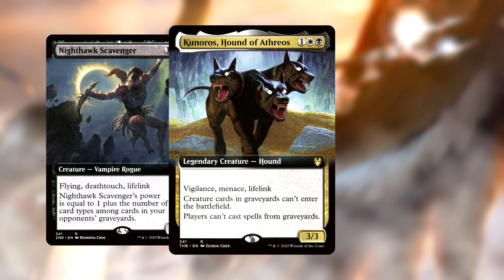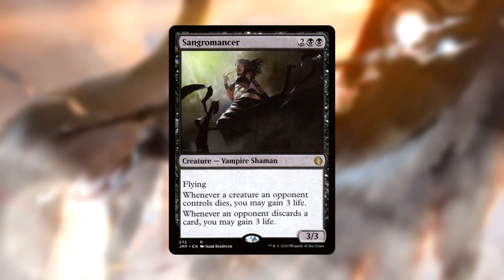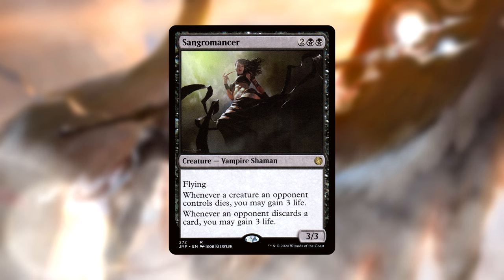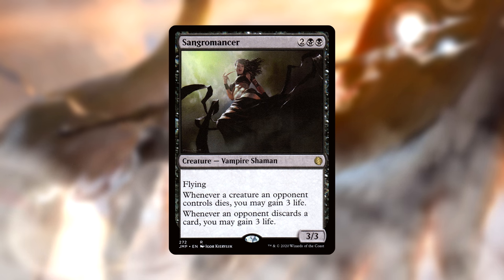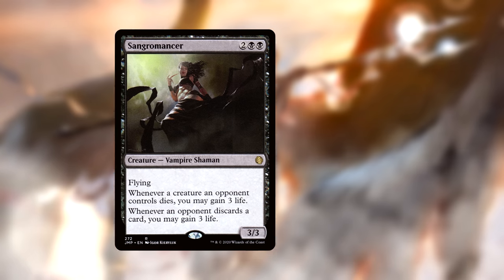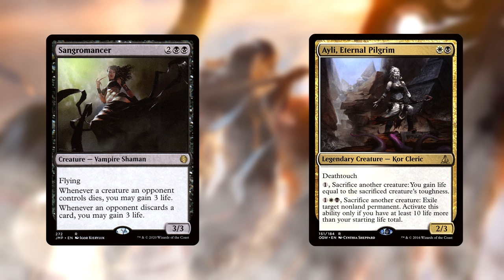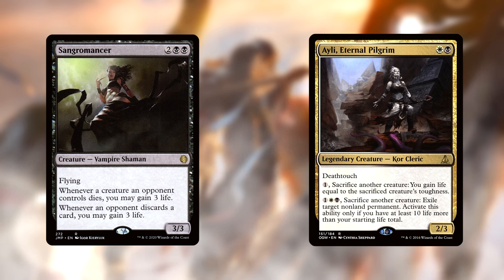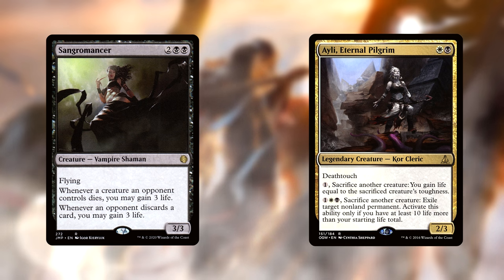When you think life gain beatdown, you have to include Serra Ascendant. In this deck especially, it will always be a 1-mana 6/6 flying lifelinker. Hitting multiple times with this can put opponents in a really tight spot. On another side of the life gain spectrum, we have Sangromancer, which will trigger continuously as threats are answered, and give you a giant life boost if a board wipe hits the table. As a corner case bonus, you become immune to Nekusar players. One creature that pairs well with Sangromancer is Ailee, Eternal Pilgrim. This deck actually gets to take advantage of her final ability to use her as repeatable removal, and we can cash in any creatures that have already served their purpose to keep our life total high, or gain value after a removal spell targets one of our threats.